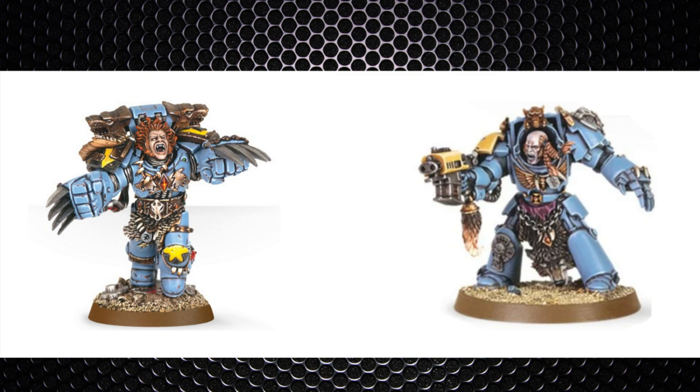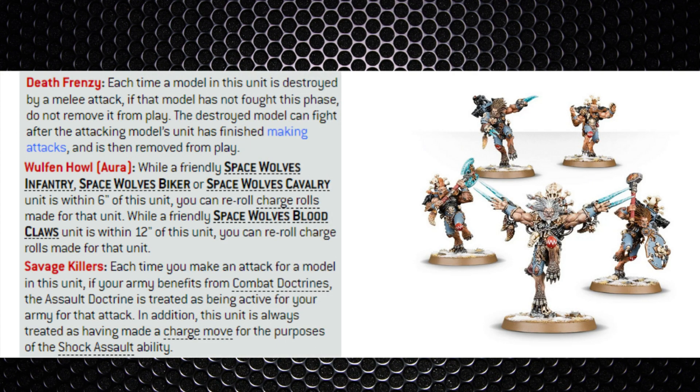The Wulfen are in Elites — not Fast Attack — moving eight inches. Like Thunderwolves they can take storm shields and strong heavy melee weapons including thunder hammers and the great frost axe, similar to a power fist at Strength 8. They can't perform actions but have great rules. Death Frenzy lets them make their attacks before being removed when destroyed. The Wulfen Howl aura gives virtually any infantry, bikers, or cavalry within six inches re-rolls to charge rolls — or within 12 inches for Blood Claw units — making them a strong frontline presence granting free charge re-rolls to surrounding units.